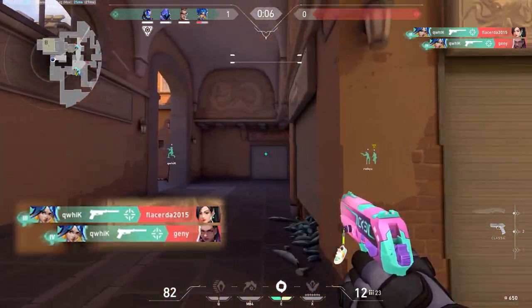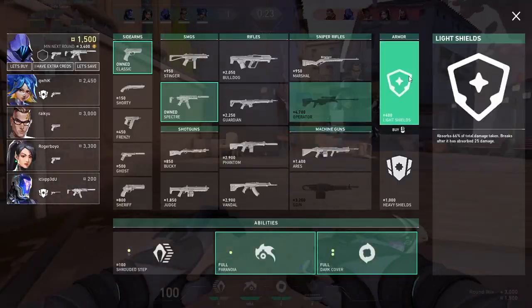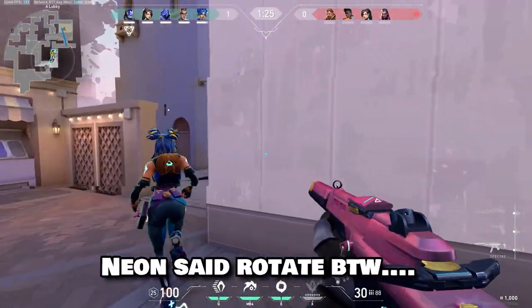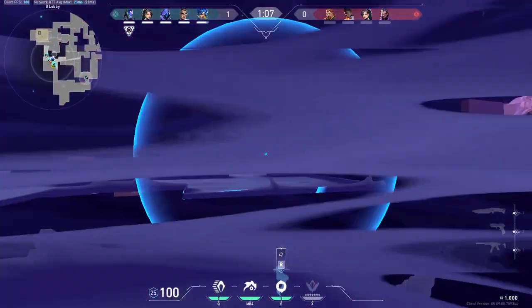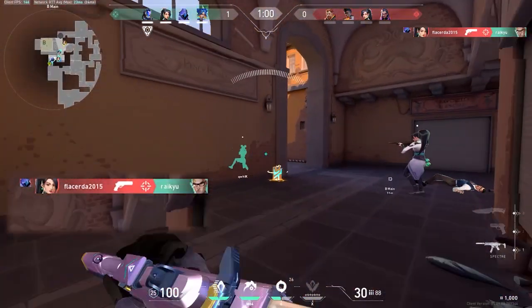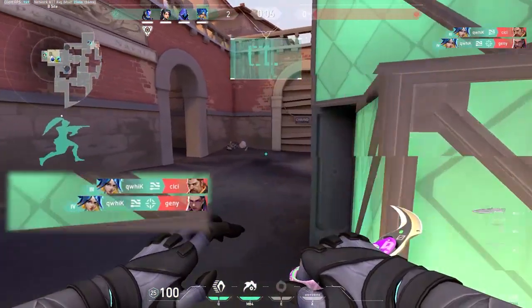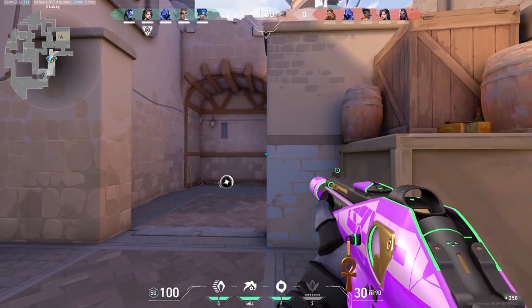QW pushed through mid and got two kills, basically ending the round. Next round I call to force buy and immediately push through mid, seeing Phoenix had a marshal. I call out not to peek mid because Phoenix has that marshal. So QW doesn't peek and we push up. I smoke off CT from B. QW activates his ult and gets two kills in market, and I smoke off A main or B main. QW gets the 4K again.